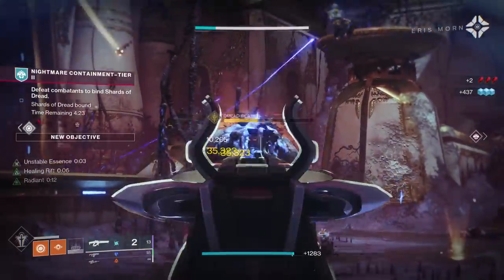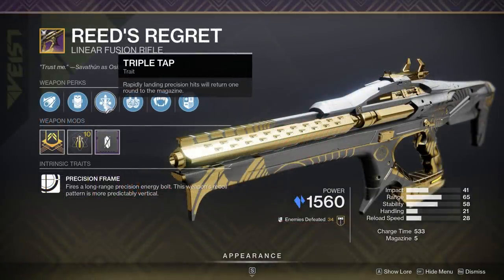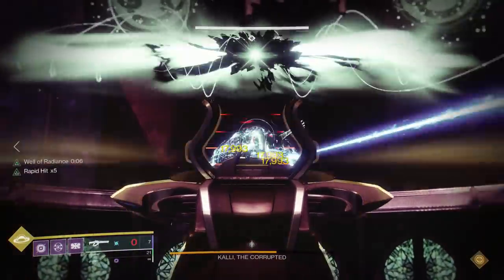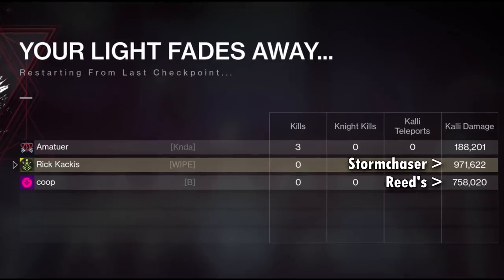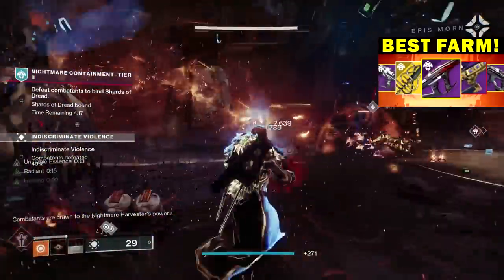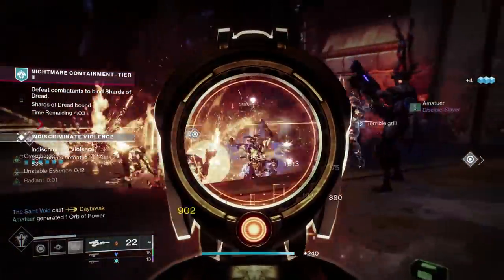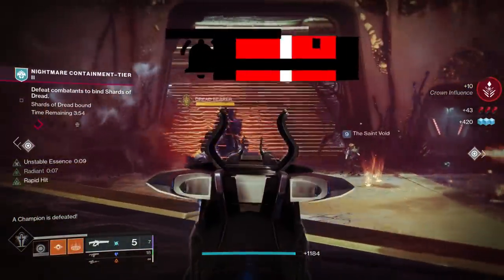We also tested the Storm Chaser with Firing Line against Reed's Regret with Firing Line and Vice Stinger under the same conditions — Well, Divinity, and three players to activate Firing Line. Not only was each shot hitting for noticeably more damage, but at the end of the damage phase the Storm Chaser outpaced Reed's Regret by a huge margin. With the extra 10% from Firing Line, the Storm Chaser with either Vorpal or Firing Line outpaces the best previous linear fusion god rolls by a significant margin.